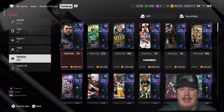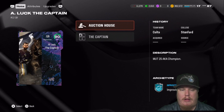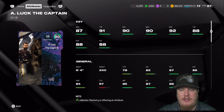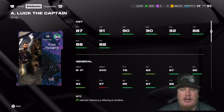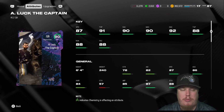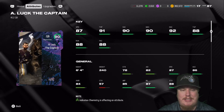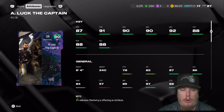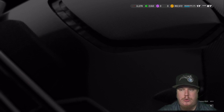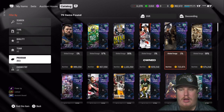We also have a standard 90 overall Captain Andrew Luck, and this card doesn't have the same attributes — it's a little bit lower. 87 speed, 91 throw power, accuracy of 90 short, 90 mid, 92 deep, 88 throw under pressure, throw on the run, and play action. When you do the sets, you have the opportunity to earn this 90, plus pull the vintage LTD Andrew Luck as well. So make sure you guys are doing the sets, not just ripping packs, to earn that LTD Andrew Luck.